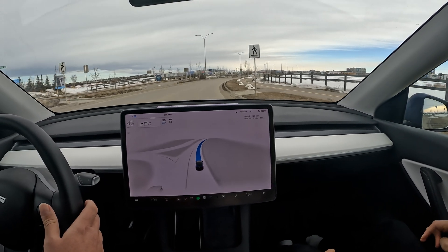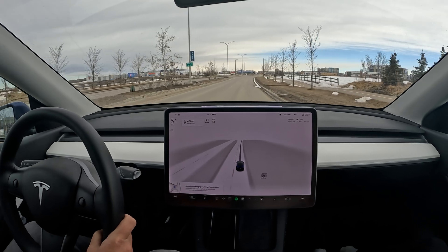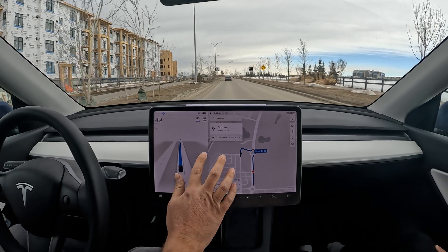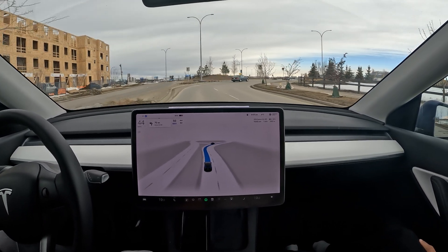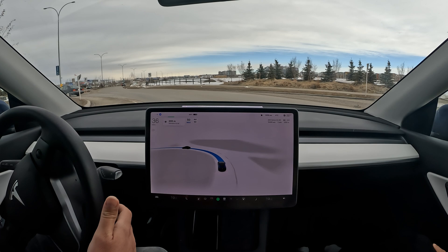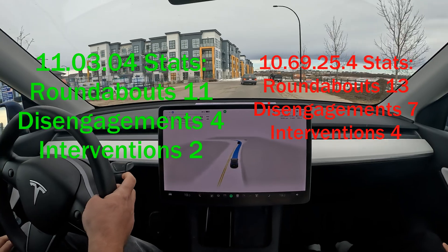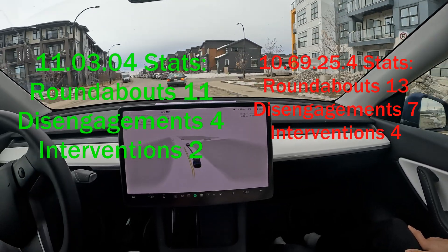That was the set of roundabouts going backwards. Now I'm going to do a three-quarter roundabout test and then end the test. Here we are approaching the roundabout — I didn't have any issues with this in version 10. Very confidently getting into the roundabout, that's a good start. Slows down, a nice turn, a nice exit with very subtle acceleration — that's very, very nice. Alright, so this was version 11.3.4 with roundabout tests in Calgary, Alberta.